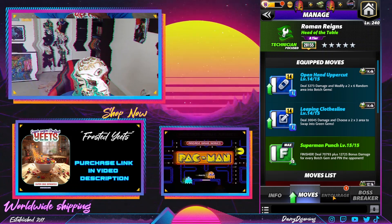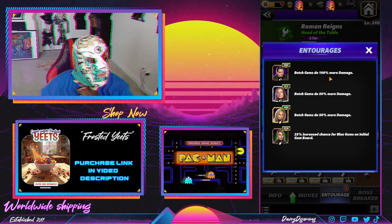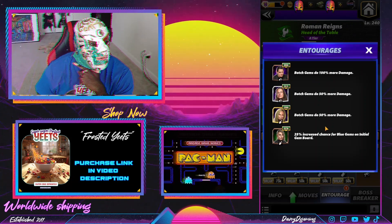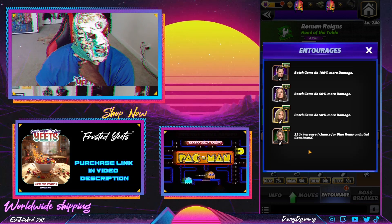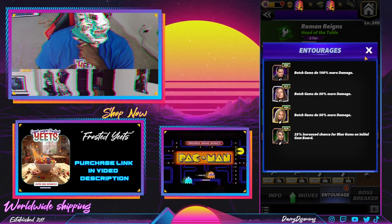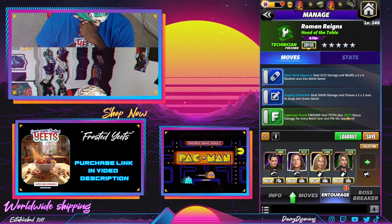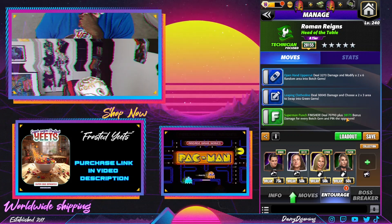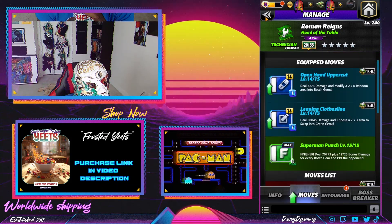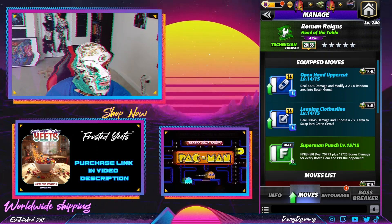The finisher does damage for every botch. I've decided to stack the botch gem damage: Wade Barrett at 100% botch gem damage, Riddle at 50%, Stacy at 50% — so that's 200% right there. Because we don't have any MP trainers, Rhea Ripley gives a 25% chance of increased blue gems on the board. As you can see, it has buffed the botch gem damage to 38k from 12k — no special straps, no special gear, just all-power trainers.